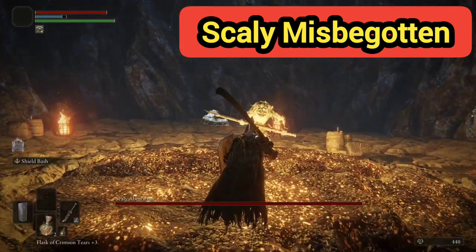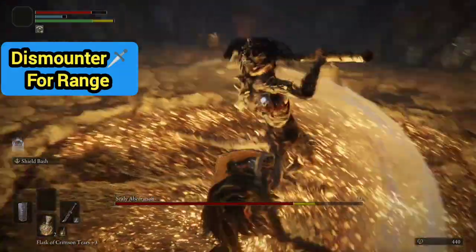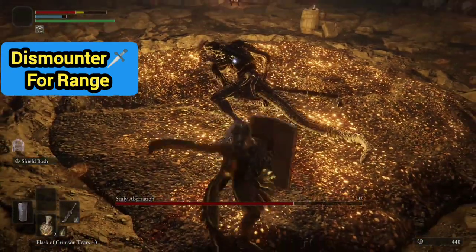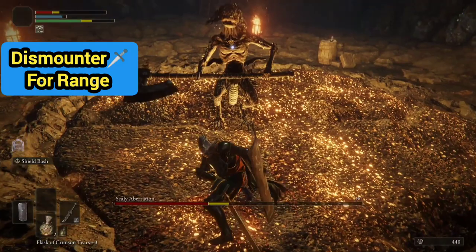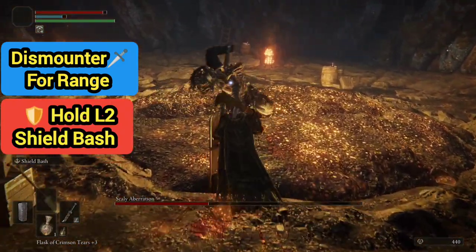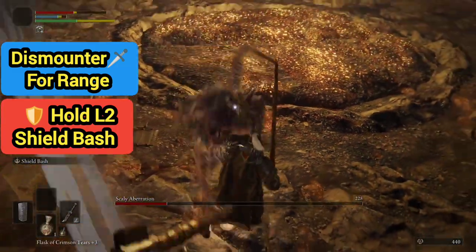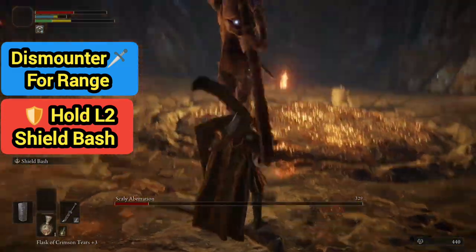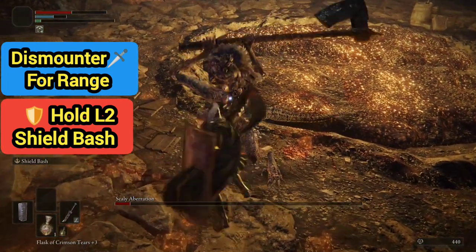My strategy for beating this was to go in with a Dismounter — that's a long sword. It has range so it can attack an enemy from a distance. It allows you to keep distance and also use the shield bash by holding down L2 for defense, then keep distance and recharge. Eventually I was able to push the enemy back that way.